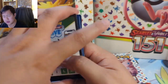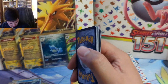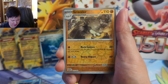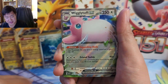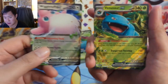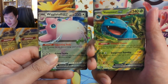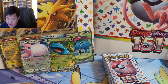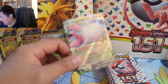I did take a peek at TCG Player and the Charizard went up in price. Typically as a set gets a week, two weeks, a month old the prices drop, but here it's another hit pack — nothing too crazy though.